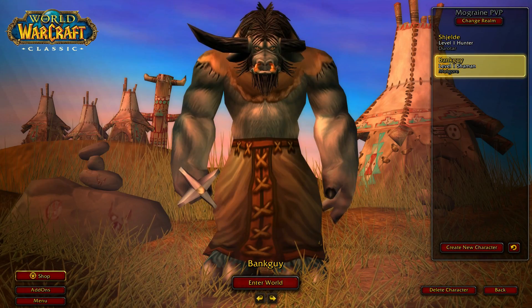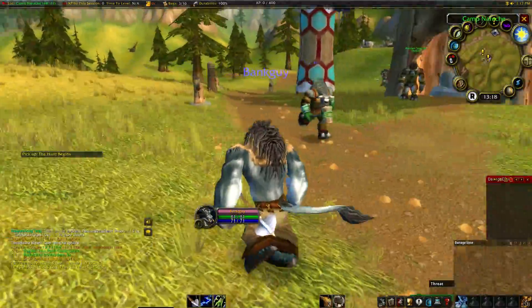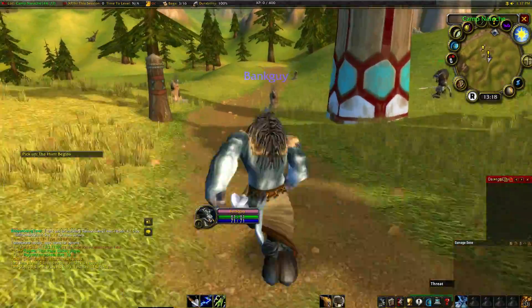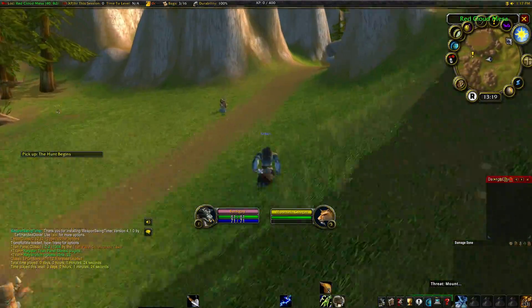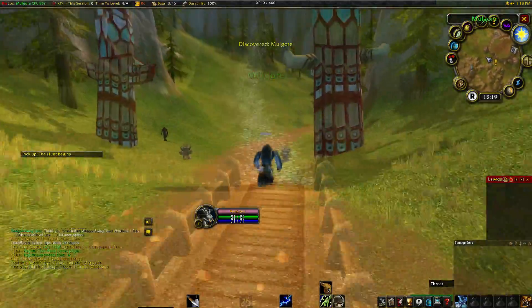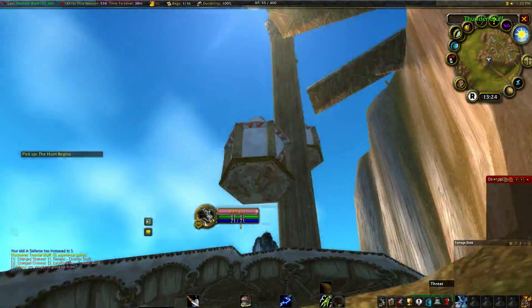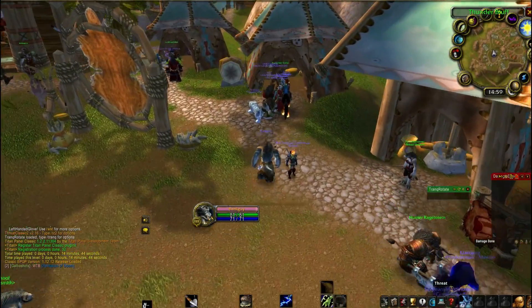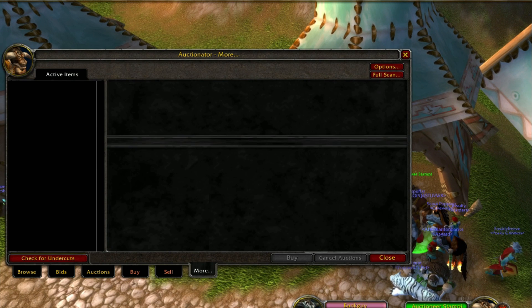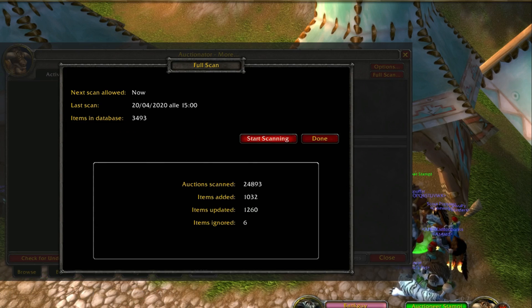Start off by making two characters: one bank alt and your main character. Log on to your bank alt and run him to his faction's major city. If you want to, you can level your bank alt to level 5 so he can learn enchanting and disenchant the greens that we'll be sending to him. As you arrive, scan the auction house and then log off. The reason we do this is so that when we hover over items on our main character, the value of those items shows up.